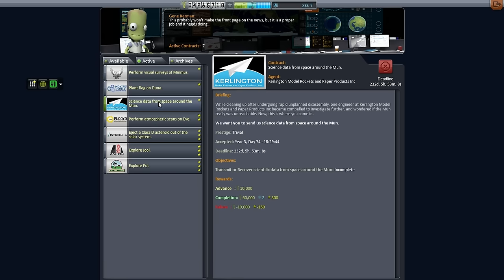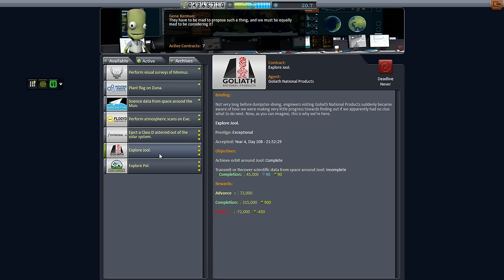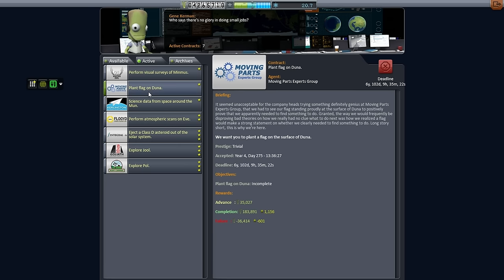Let's start with the ever-present science data from space around the moon. Then I'll jump to something around Joule to do some scientific data there. I'm sure I have something. Planet Flygon Duna sounds like what the CRT is supposed to do.